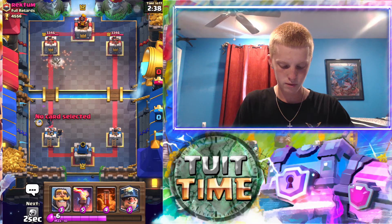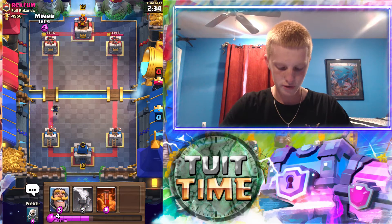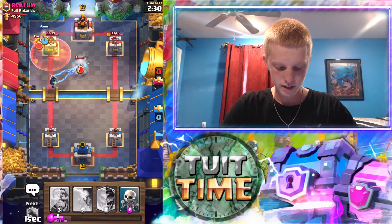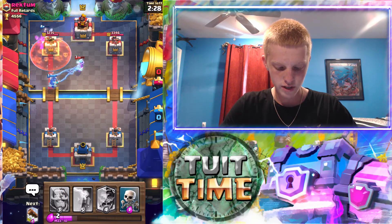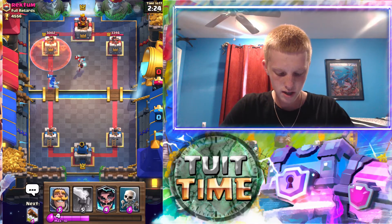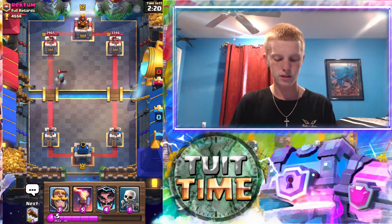We're gonna put our ice spirit right here. That's gonna be good. Now we're gonna drop our miner in the back with a poison. He's gonna put down a goblin, so this should die. The electro wizard's gonna take out that ice wizard — no it's not — but that's gonna die from our tower in one hit.